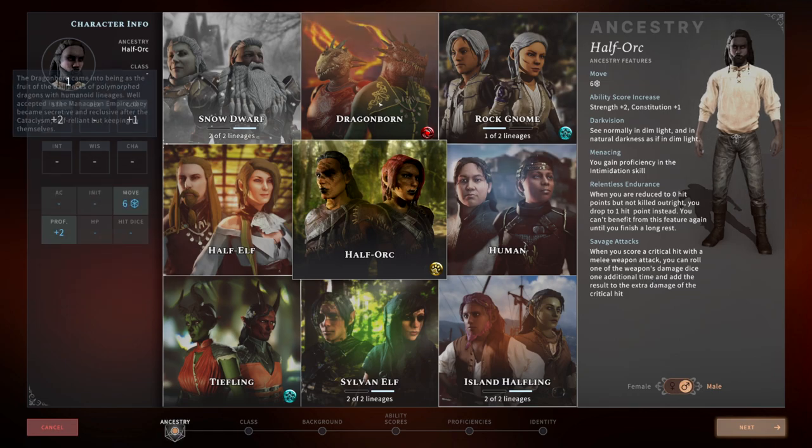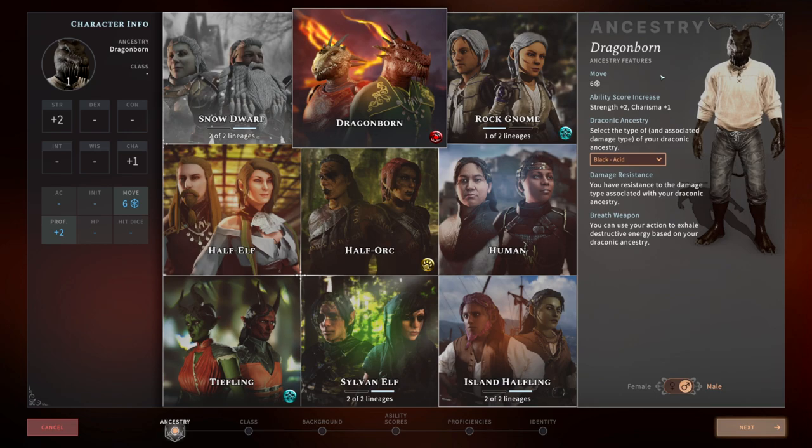If you purchase the Inner Strength DLC, you unlock the Dragonborn. Very similar stats — plus two to strength and plus one to charisma. You get to choose your draconic ancestry, much like the draconic sorcerer subclass. Once you pick your dragon color, you gain resistance to that damage type. So if you pick black, you have resistance to acid damage. You also gain a breath weapon of that same type, so a black Dragonborn can breathe acid. That's what makes them special — a breath weapon and damage resistance on top of their strength and charisma.